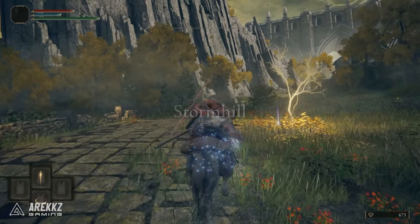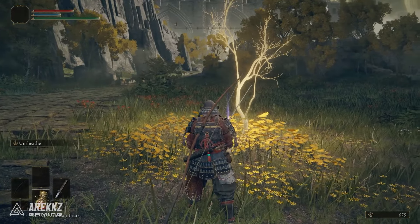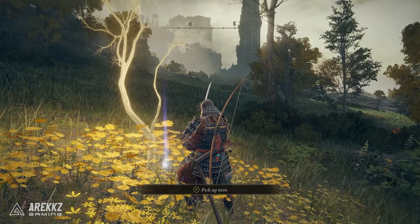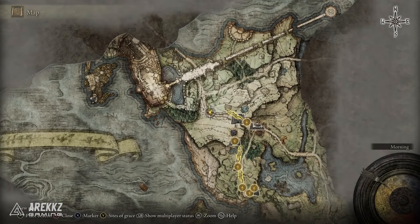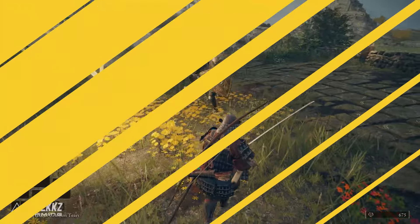Golden Seeds are typically found at golden trees — the sort of minor Erdtrees you might see as you're exploring the world. These little golden trees: if you see them, run up to them. There will be a little purple item for you to collect, and this will be a Golden Seed. Occasionally you can get them from other locations, but generally speaking, the golden trees are your sign.